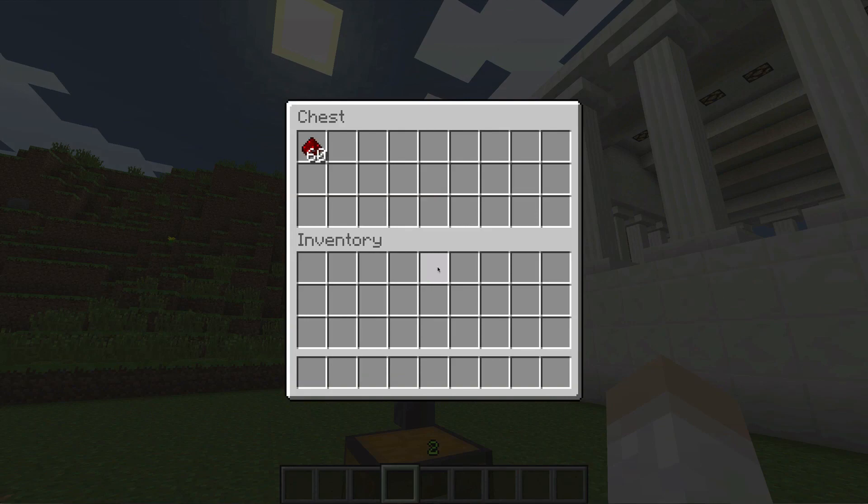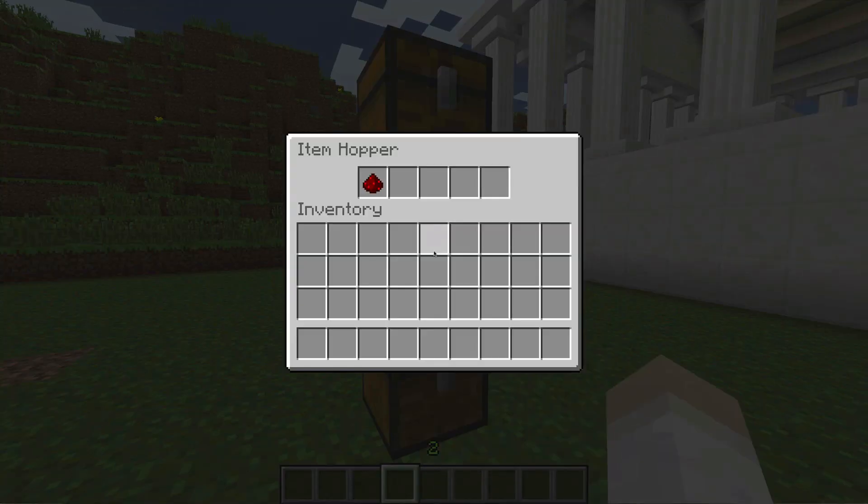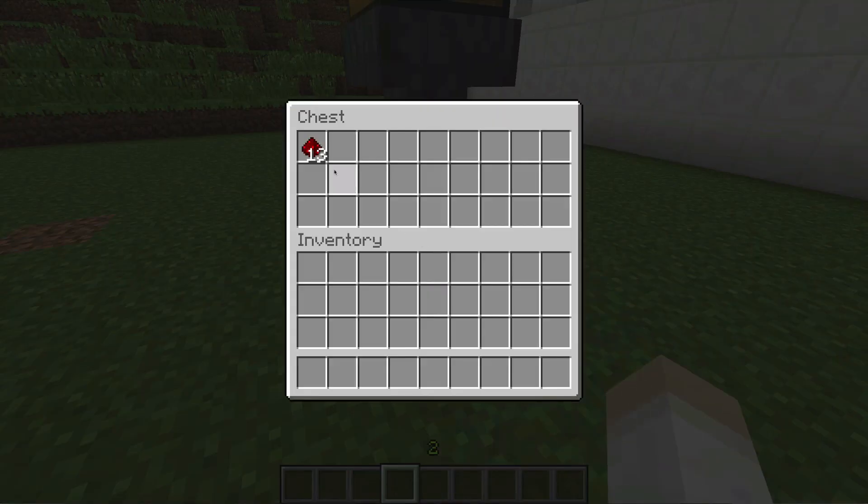A new hopper block has been added which gives you the opportunity to transport items between chests and other types of storage devices.